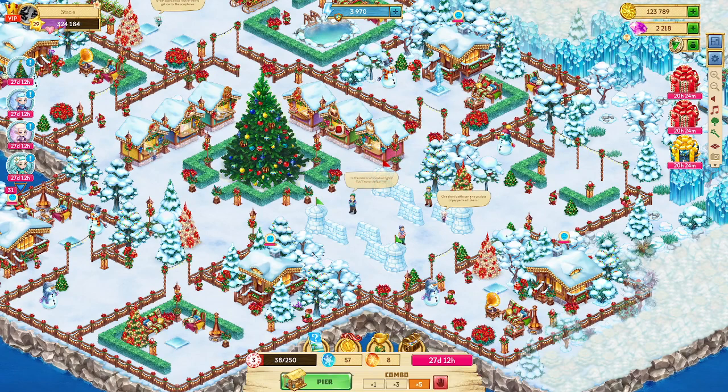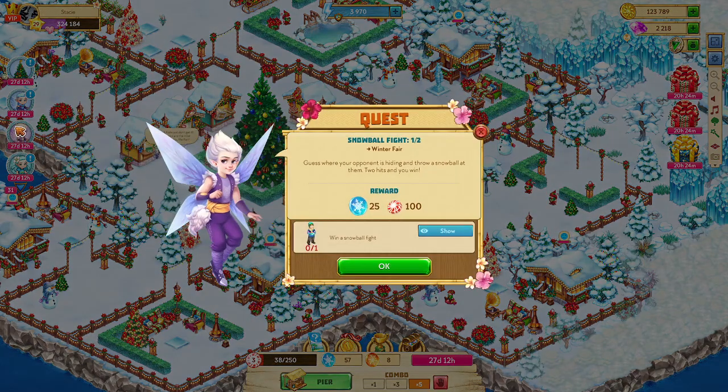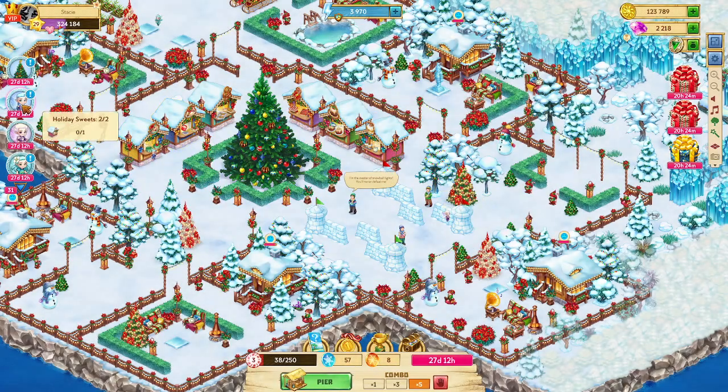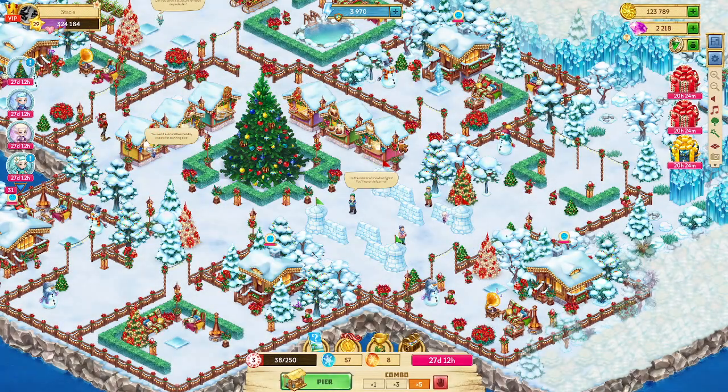If you're going to do the minimum to complete the quest, I got a screenshot for that. Once you win a snowball fight, then the next quest is going to come up and it will have the gold queen's coin. I think you have to fight 25 times — I'll have to verify that. And then you get a queen's coin. Once you feed the chalet there — here, I can do that one.